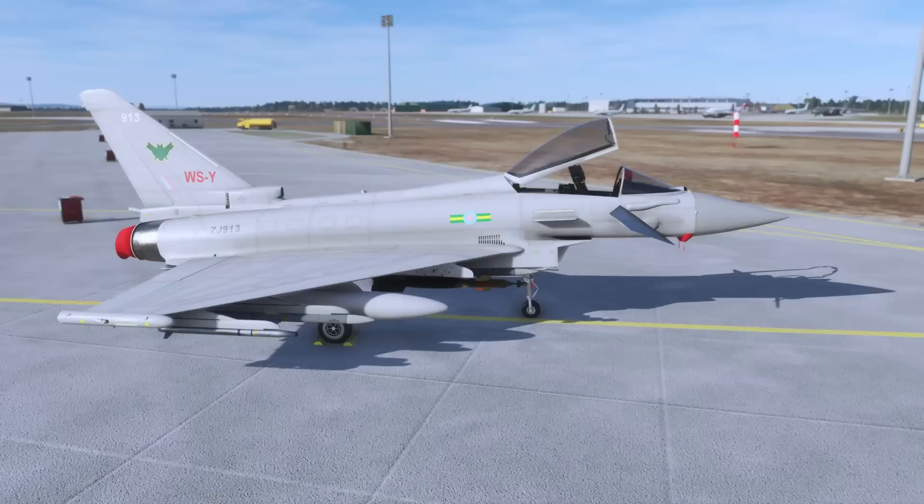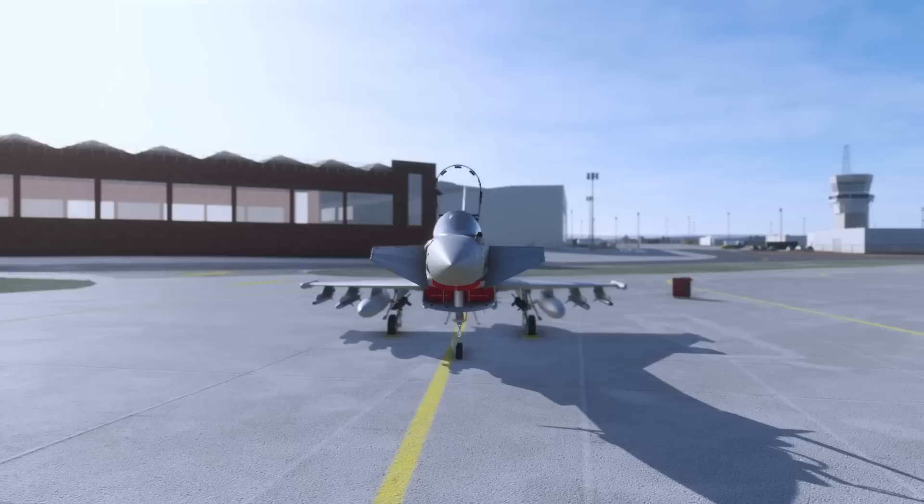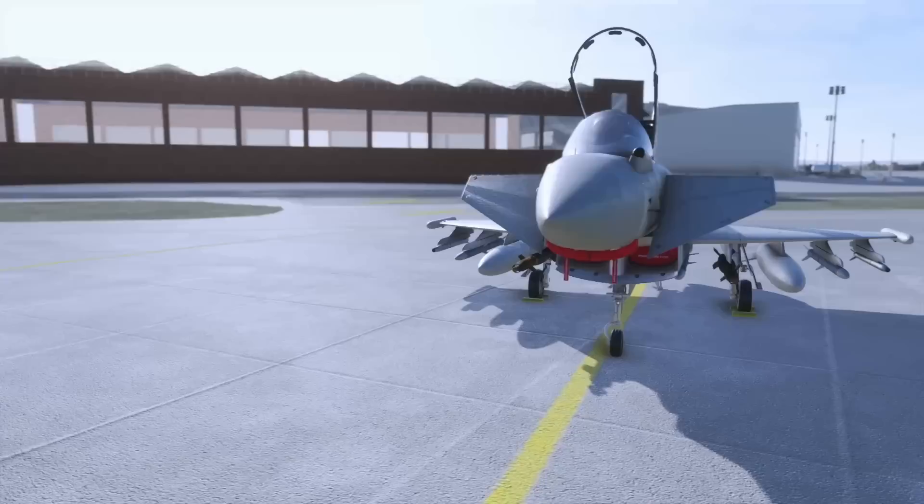You can see on the apron it's got lots of underwing stores. We've got AMRAAMs, ASRAMs, underwing tanks, GBUs — all the good stuff that we like to see. You also get flags, tags, blanks, some pins, and the chocks of course. Lots of stuff to look at on the outside, but remember if you're buying this from the Marketplace when it becomes available, you will not have any weaponry — just the underwing tanks.